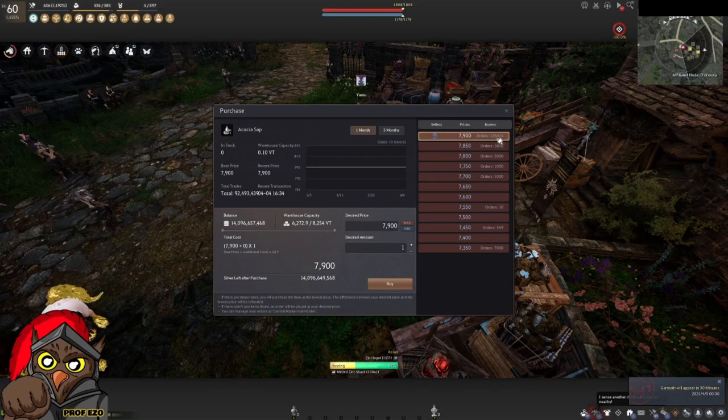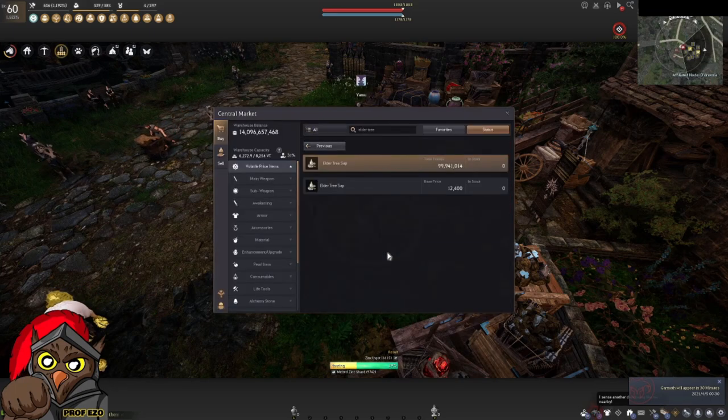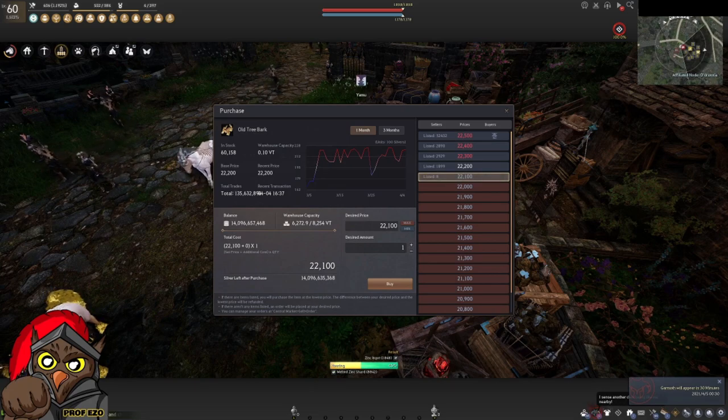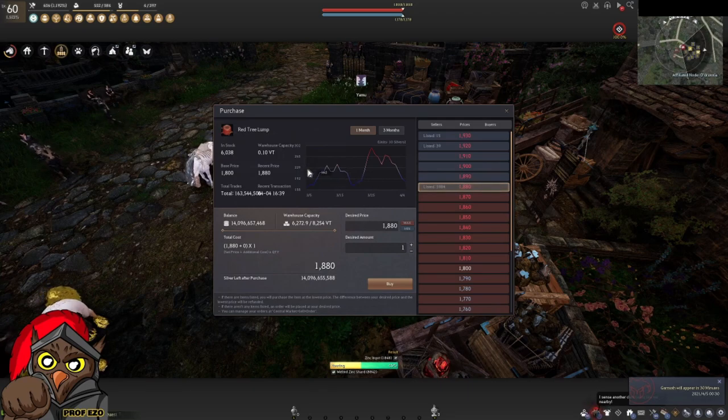The acacia sap has 135,000 pre-orders but you can still get a fair amount by placing 1,000 per day. The white setter is easier with only 15,000 pre-orders — also place 1,000 per day. The elder tree sap gets fulfilled fast, about three days. For the timber for upgrade: the old tree bark is at 22,500 and I bought it at max price — took just a few minutes. The red tree lump sometimes goes out of stock but I got it in about two days for around 19 million.